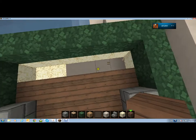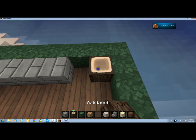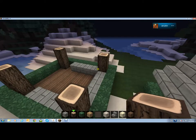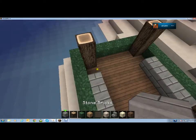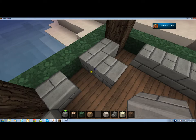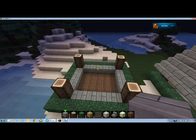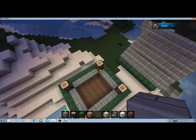Instead of being a very narrow and deep house, which is very normal, I'm going to make a very wide house — and I mean wide in terms of width, not the color white. So I have this: five of those stone brick blocks on that side and four over there.